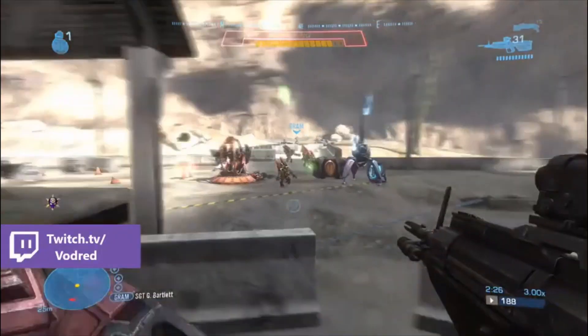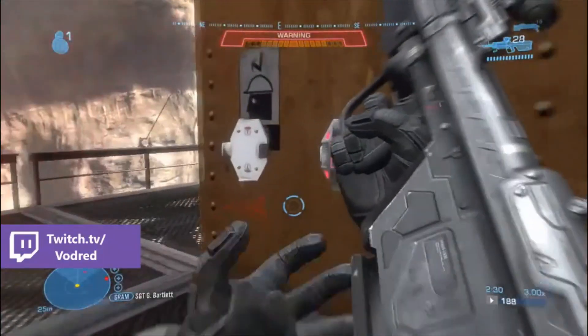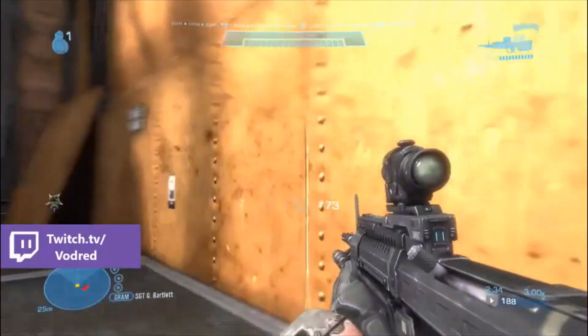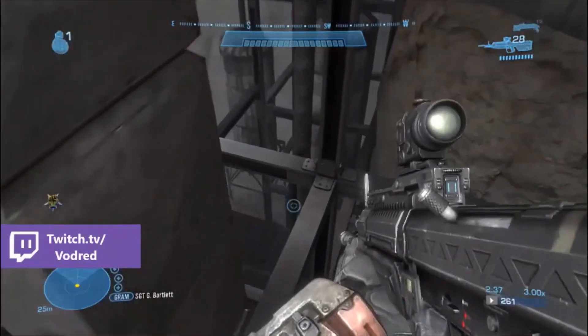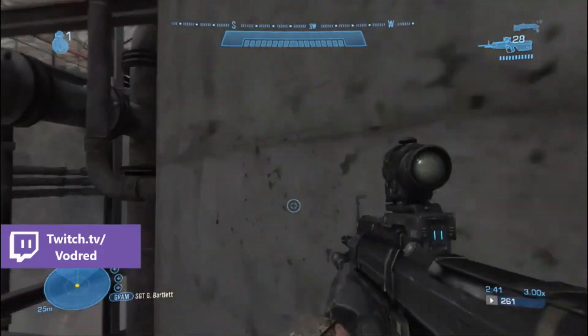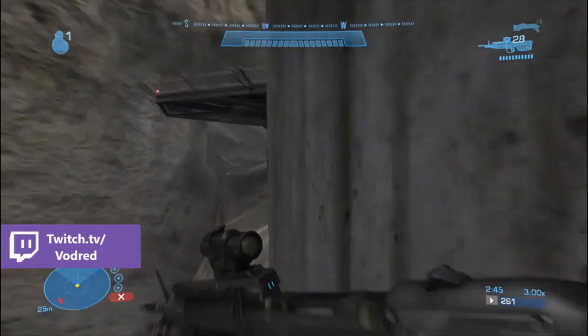I like to take out the grunt in the shade turret here because he can sometimes kill you — more than likely will kill you. So you want to take him out and then run on through. Here we're going to skip a bunch of enemies by parkouring alongside these railings and then alongside the mountain. This will bring us out at the end of this little fighting section, which saves a bunch of time.